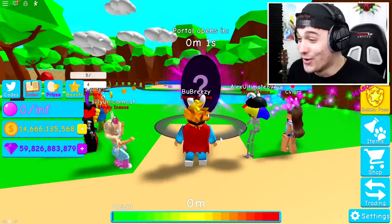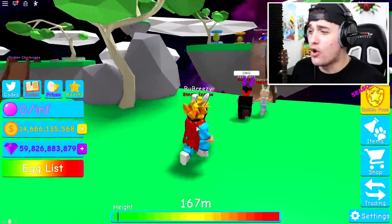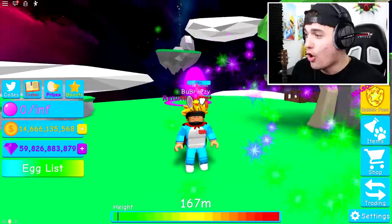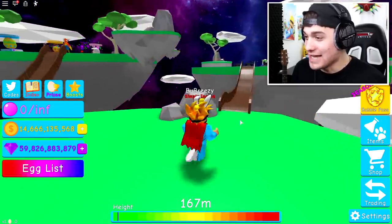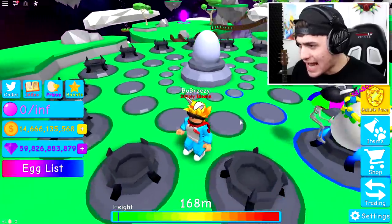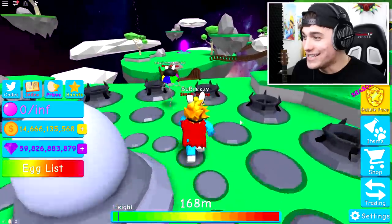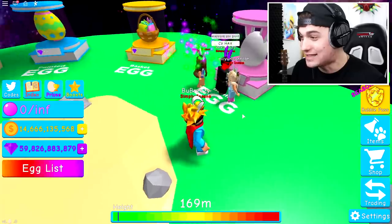3, 2, 1, go! Guys, what just happened? Egg of friendship? Oh, because we all ran through together as friends. Oh my goodness, guys. What is this place? I'm going to check out what the heck is going on over here. You're supposed to put eggs on here? Oh my goodness, this is so epic. Guys, this is probably the coolest update they have ever done in Bubblegum Simulator.